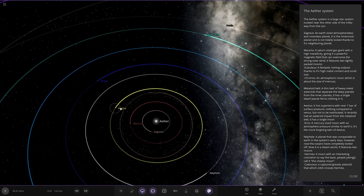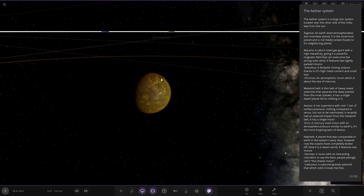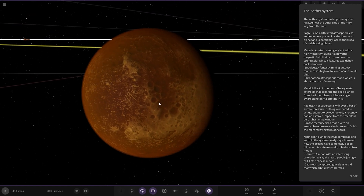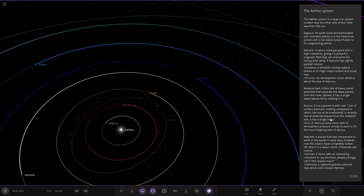Next up we've got Aelius — a hot super-Earth with over seven bar of atmosphere pressure. Nothing compared to Venus, but not to be overlooked. It recently had an asteroid impact from the Metaloid Belt. It has a single moon — a Mercury-sized moon with an atmosphere of similar pressure to Earth's. It's the more forgiving twin of Aelius.